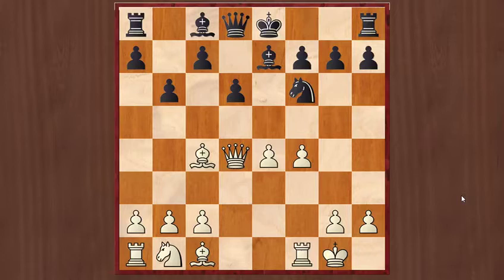Now e5. Here the best move is probably to capture the pawn, but instead Black played d5. d5 is a huge blunder.